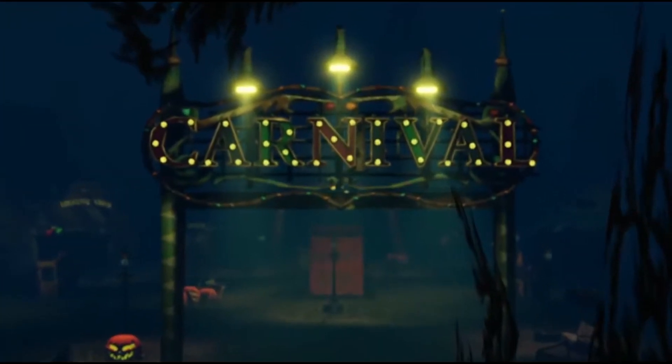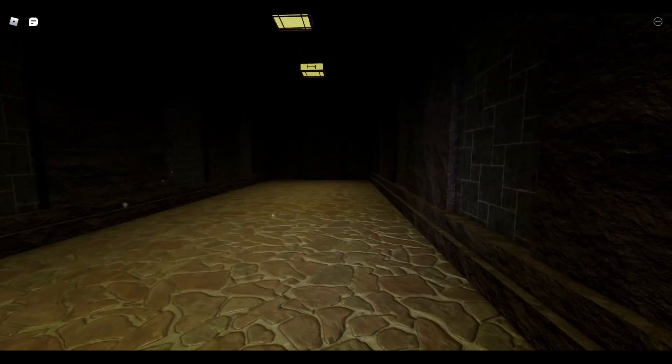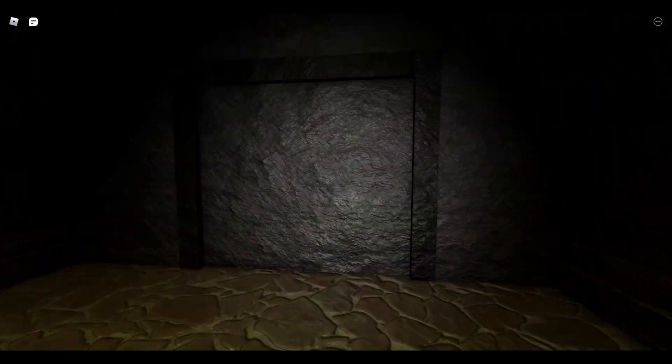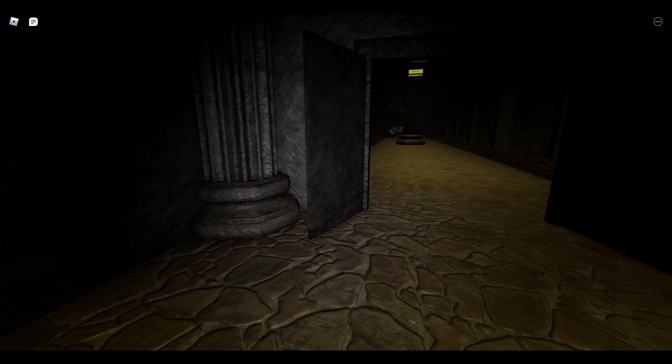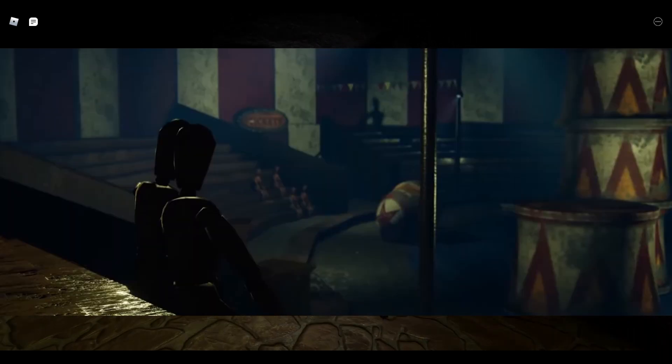Now I'll be analyzing the trailer in some depth. For the first five seconds, we can see the entrance to the Ringmaster Circus — this could be our spawning point. From six to ten seconds we can see six wooden mannequins sitting on the left-hand side, a cannonball, a shadow in the very back, and some blocks. I'm guessing this takes place right after we enter the circus.